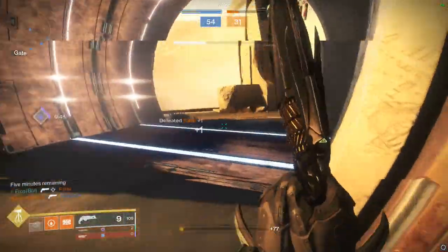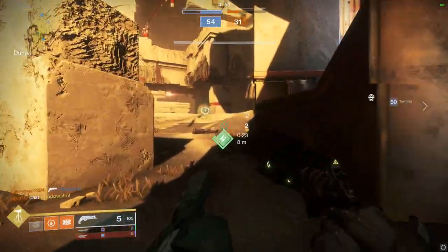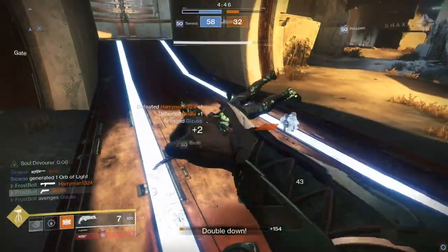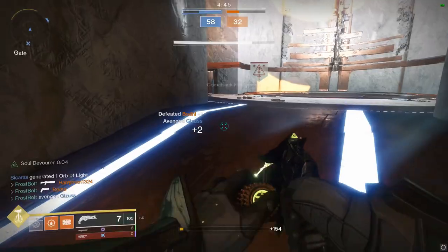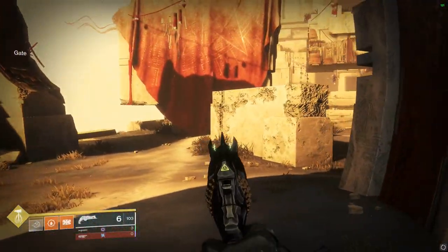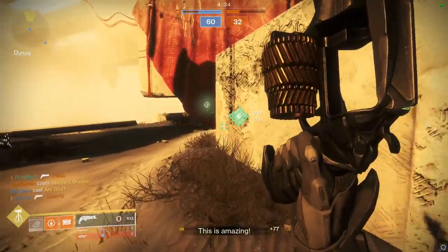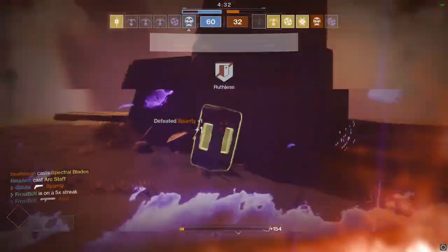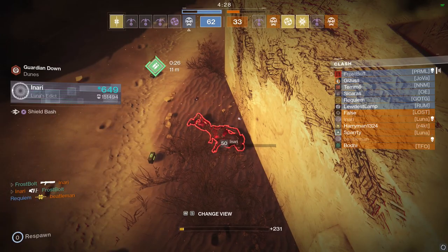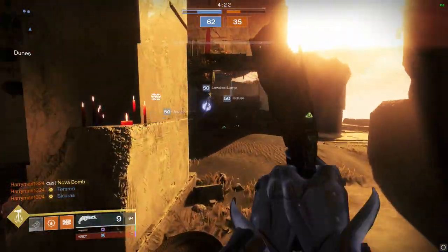Now the only way I see these guys making a comeback is if they decide to pop a couple of Spectral Blades and start farming our team. Only five minutes left. That's a four-tap right there. We can get some extra bullets here. Let's reload our Thorn, just make sure we have our full magazine. That player is a little bit weak — he's gonna play it smart. He's pretty weak. We traded with the shoulder charger once again — well actually, the shoulder charger killed me again. I hadn't traded with him except for that one time.